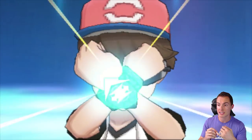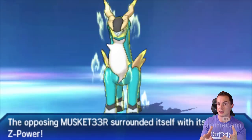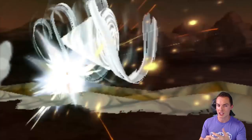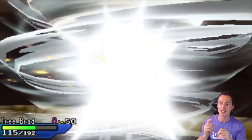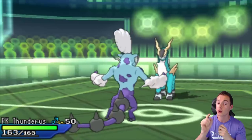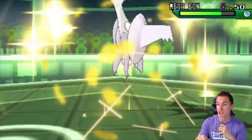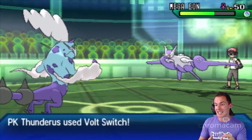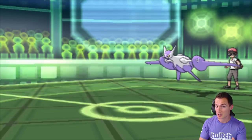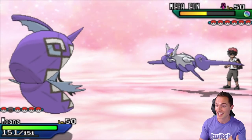He pops off a Swords Dance right away. Knowing he's a setup variant, I want to get him burned early. I knew he had the Steelium Z, so I could have switched back into Ferrothorn, but I didn't want to risk a double dance sweep. I stay in trying to get that burn — knowing there's a chance he KOs me — and it was a roll in his favor. He does get the KO. I quickly go into PK Thunderous, wanting him to think I'd click Focus Blast, but I actually Volt Switch to sell the bluff without relying on Focus Blast hitting.